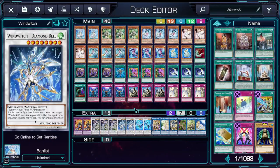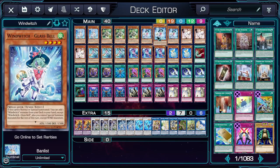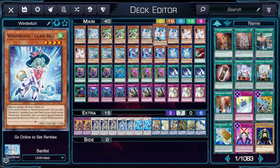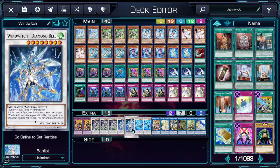Overall, Wind Witches did better than expected. What they do, they do consistently, and they're a compact enough engine that you can just run a bunch of staples to back them up. Here's a quick look at the deck. You run 3 of Ice Bell, Breeze Bell, and Glass Bell since they're the most powerful ones, and then 3 Wind Witch to search them. You run 2 Blizzard Bell and 2 Snow Bell just to give you more names, because they can help as useful extenders or as a way to trigger Diamond Bell.